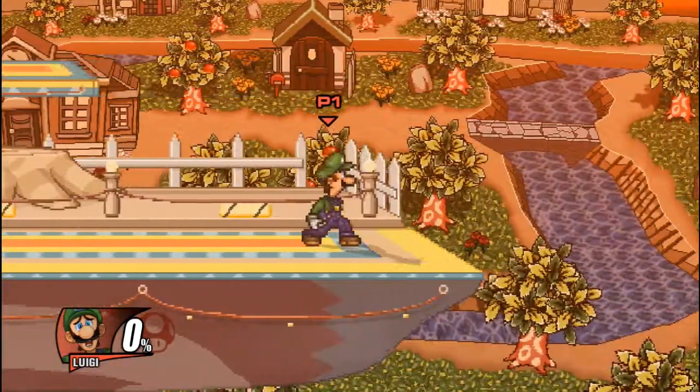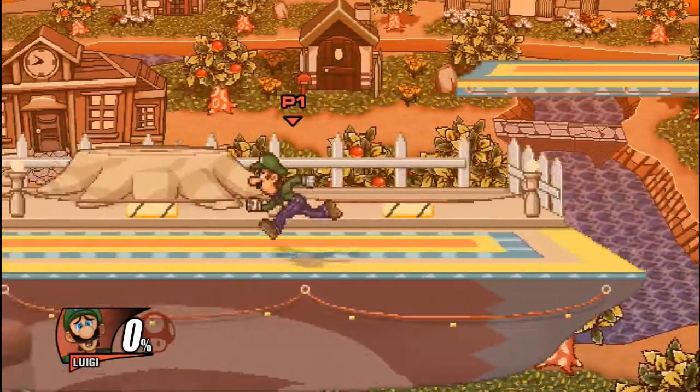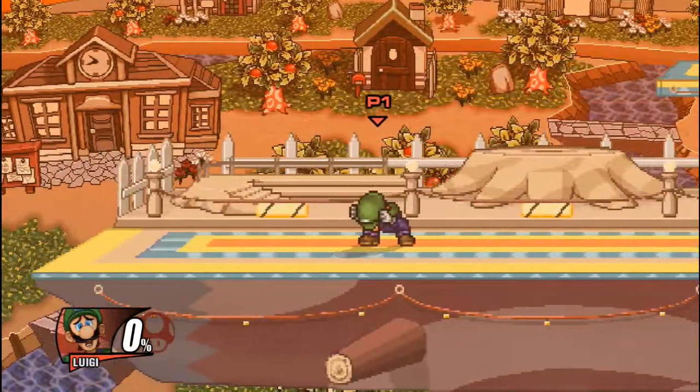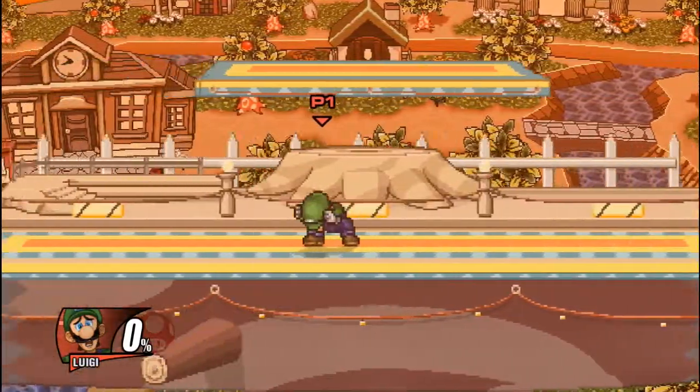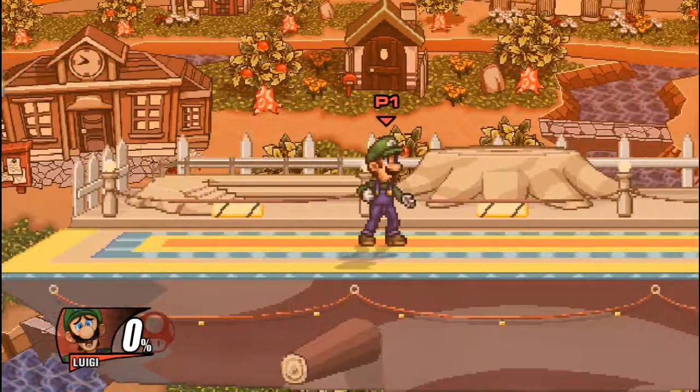Anyone who's ever played Luigi knows that he's a very slippery character — he has this characteristic where when he runs and tries to stop, he slides across. Now in SSF2 beta this has become a blessing to him, because much like in Project M or Melee, Luigi can essentially wave dash.